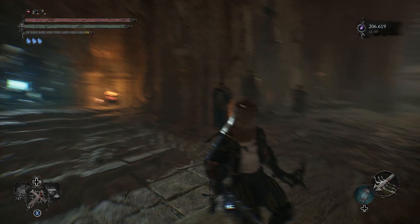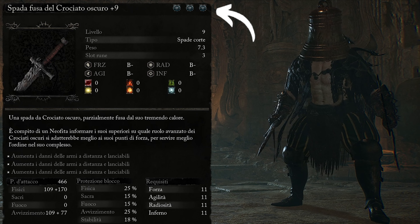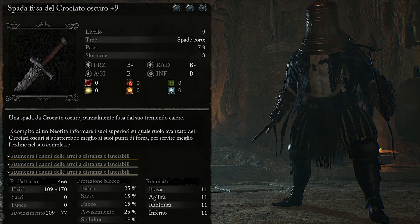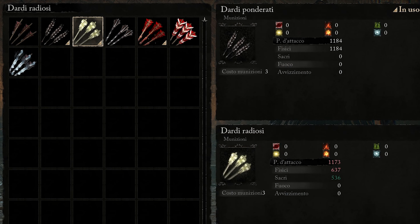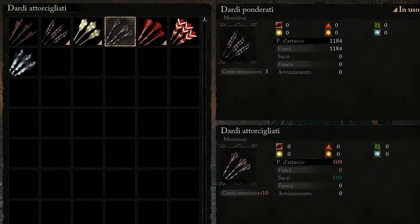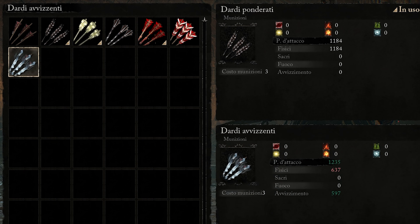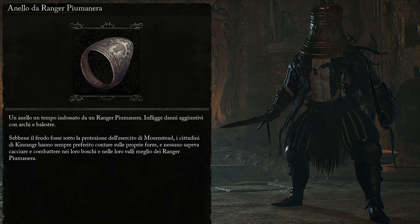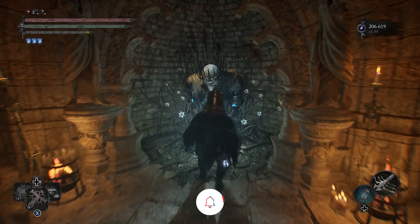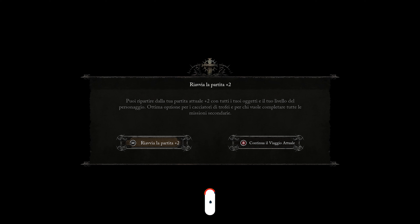Come ricostruiamo questa build? Senza stravolgere il vostro personaggio, vi basterà scalare in base allo scaling dell'arma, quindi forza e agilità. Dovrete utilizzare quelle armi del video precedente con quegli slot rune indicati, in modo da poter mettere 3 rune di qualsiasi tipo — nel mio caso 6 rune uguali — che aumentano il danno delle armi lanciabili e a distanza. Come dardi utilizzeremo quelli che non sono stati nerfati.